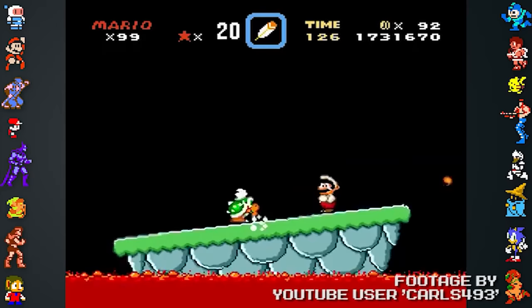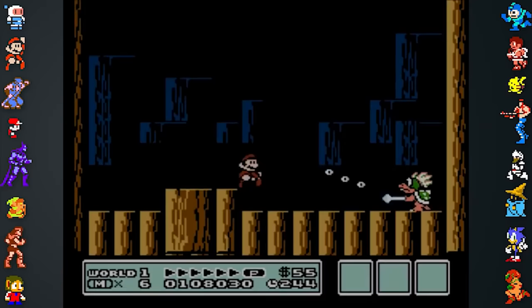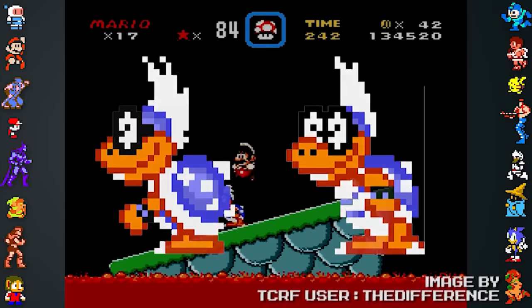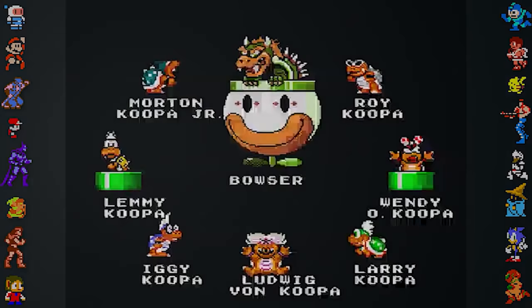In Super Mario World, the Koopalings Iggy and Lemmy share the exact same hairstyle, though in earlier depictions of the characters, like in Mario 3, their hairstyles are more distinct, with Iggy's hair tufts facing forward. Iggy's original hairstyle does exist in the game's data, but for one reason or another went unused, though it does show up properly in the game's credits sequence.